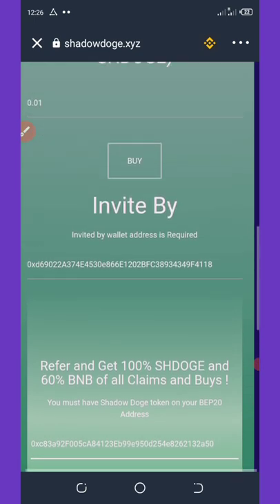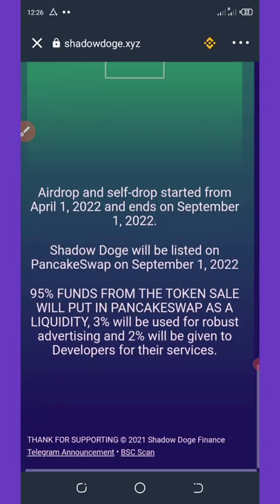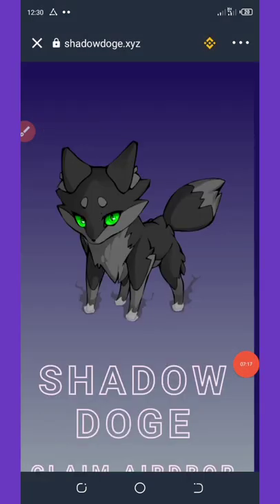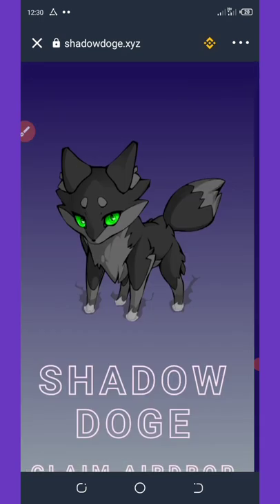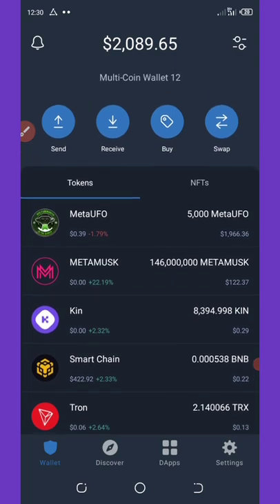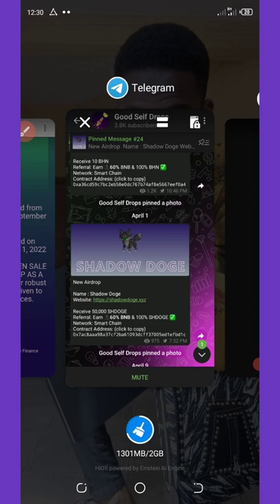I'll be dropping the contract address on my Telegram channel in case you need it, so you'll be able to add the token to your Trust Wallet. To do so, click the cancel button on the top left corner of your screen to go back to your Trust Wallet, then come back to my Telegram channel to copy the contract address.